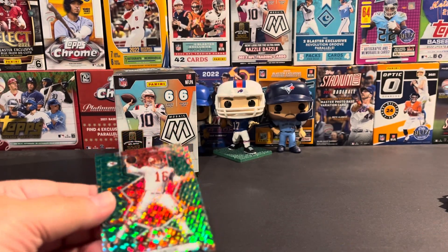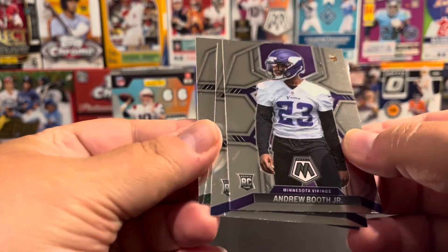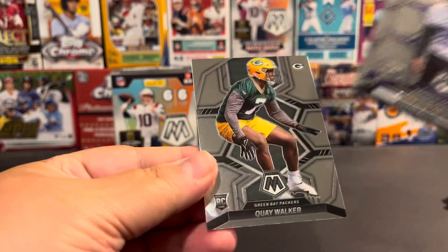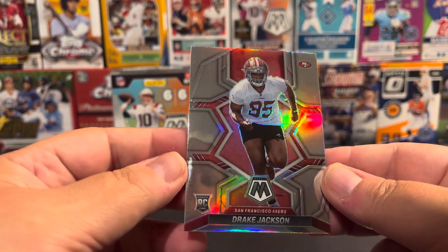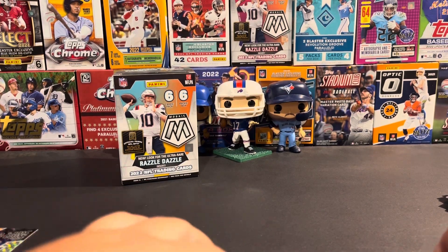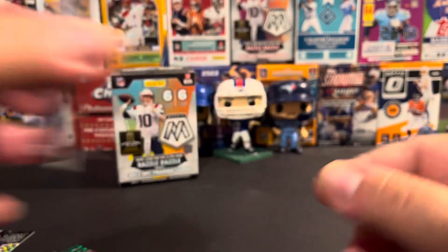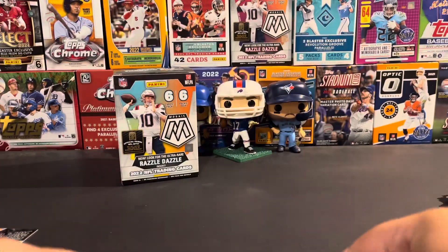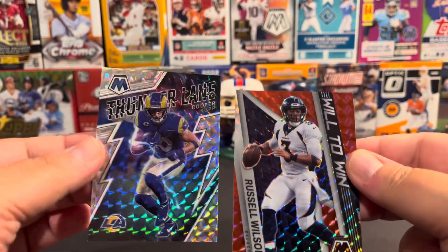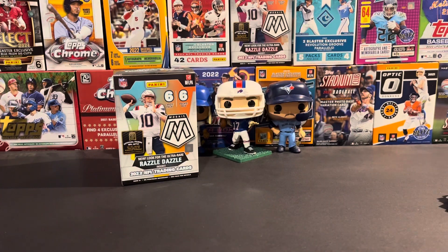Let me know, guys, if you know anything. I've got a couple of rookies: Andrew Booth, Brees Hall, Drake London — Drake London was a rookie — and the Russell Wilson Will to Win Red Parallel and Thunderlane Cooper Cup. So let me know what your thoughts are down in the comments, let me know what your favorite card was, and we'll see you on the next one.